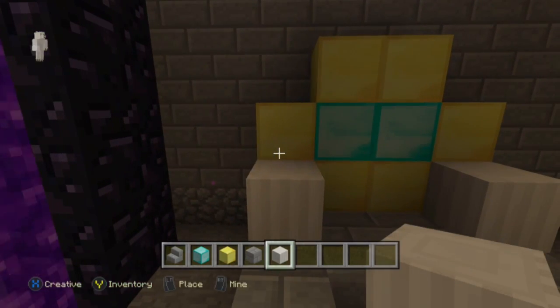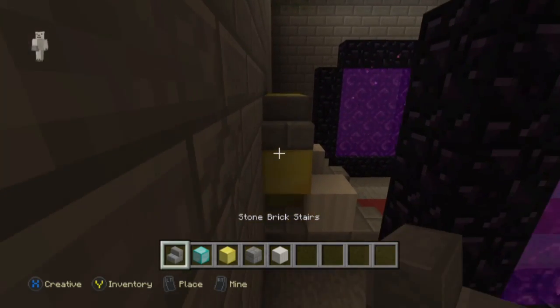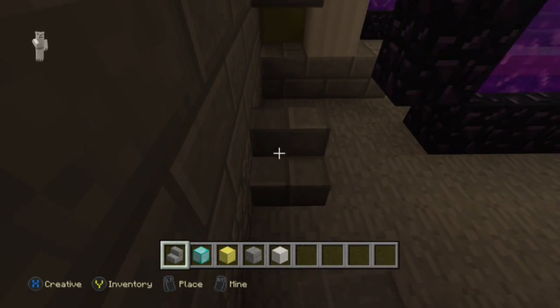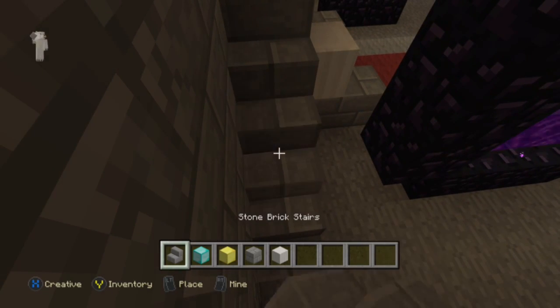I'm going to take my pillar blocks and place them like this. And I'm just going to go ahead and keep going — I am a banana, I'm just really frustrated!